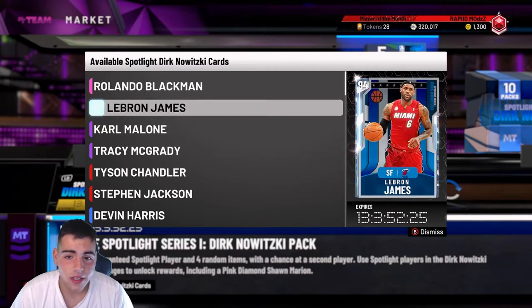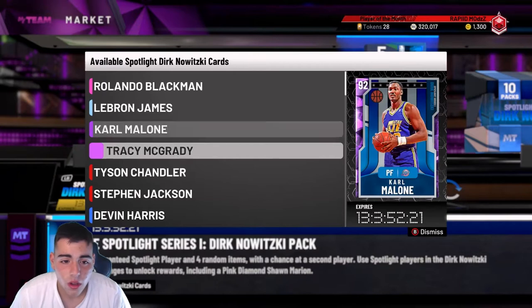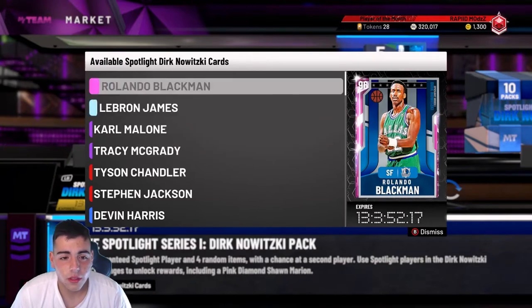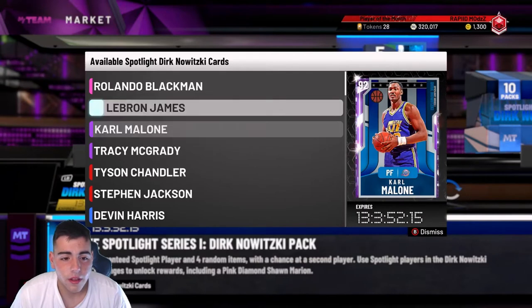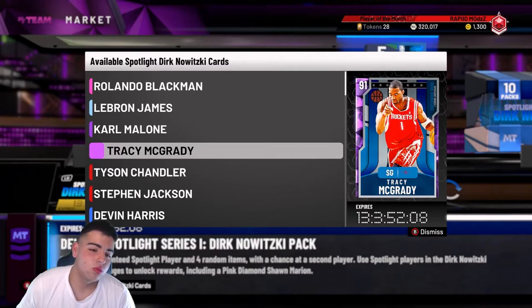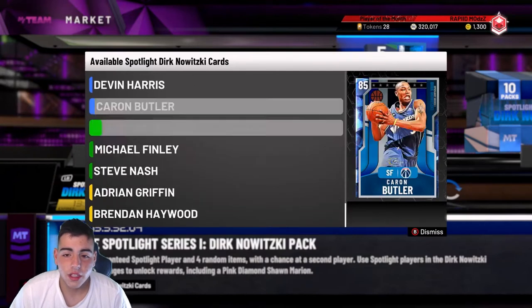You really need to pop packs if you don't have a lot of MT, because to do the spotlight challenge you need 300k — like 240k for LeBron and 100k for him. That's 340. We need Tracy for 100k. Those are the main cards in the set. We need like 500k MT to get the spotlight challenges.